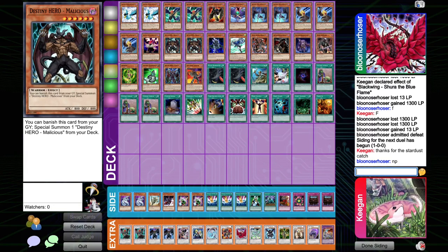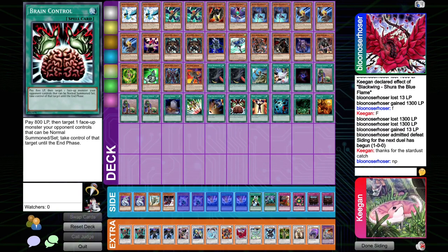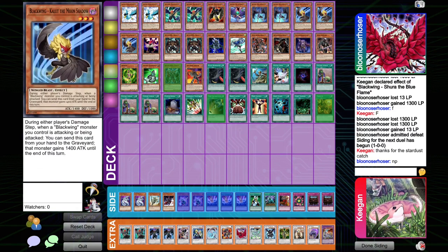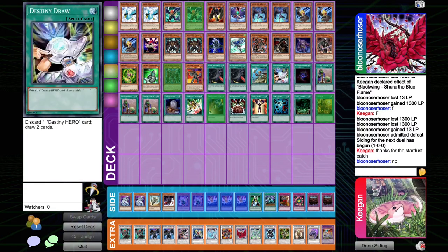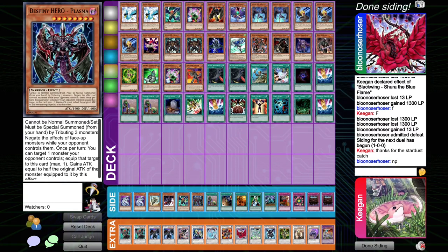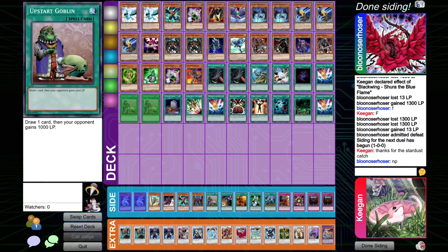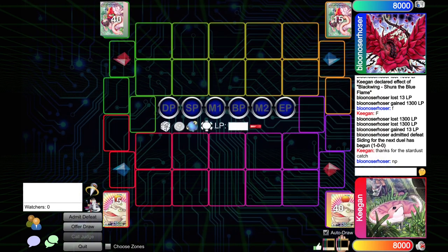Speaking of no problem, what do we have in the sideboard for this matchup? I think I like the Puppet Plants and Smashing Grounds. I think Plasma, despite having a great effect, is quite bad. We're going to side out one Bora, one Whirlwind. Let's side out an Upstart since we're going to have to damage race them. I think Upstart's probably a little weaker because we have to damage race. Cyber Dragon's pretty good at dealing with Catastro and Snowman Eater, so we'll bring those in over the other Upstarts — it'll also help with the damage race game plan.